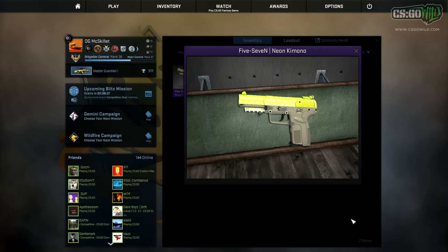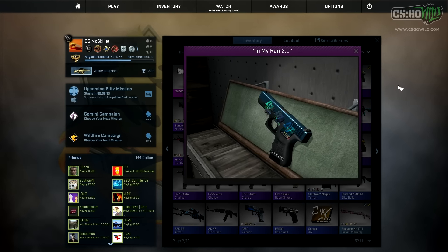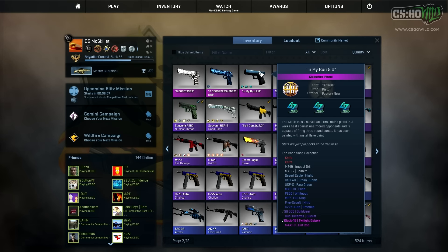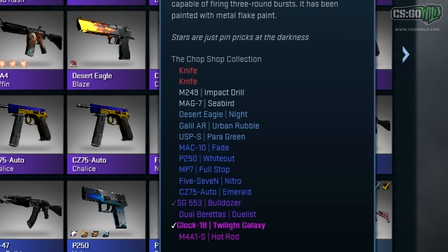I've also expanded my low float collection a bit — I got the number one lowest float FiveSeveN Neon Kimono, just bought it off some guy and got a pretty decent deal. I believe I paid like double market price, but I think it's a really cool skin. I'll show it in game later. And now for the troll part.